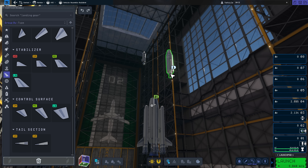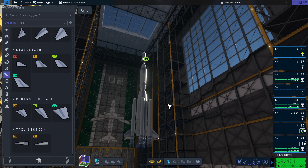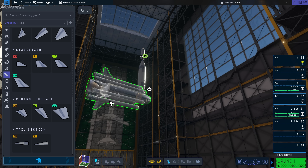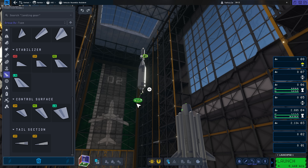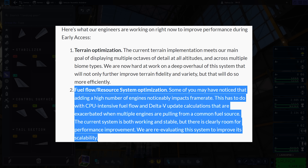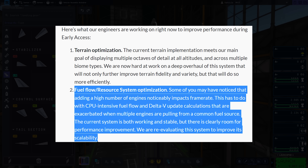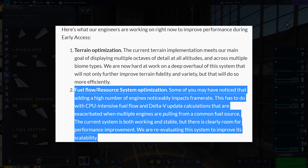For context, I've been playing this on my own PC over the past few days. Private Division did send over a Steam key, and I'm running this on a Ryzen 7 5800X and an RTX 4090 — so no slouch. The developers say: 'Some of you may have noticed that adding a high number of engines noticeably impacts frame rate. This has to do with CPU-intensive fuel flow and Delta-V update calculations that are exacerbated when multiple engines are pulling from a common fuel source. The current system is both working and stable, but there is clearly room for performance improvement. We are re-evaluating this system to improve its scalability.'